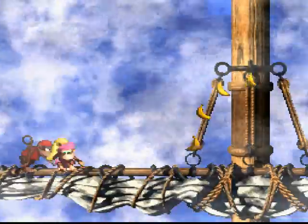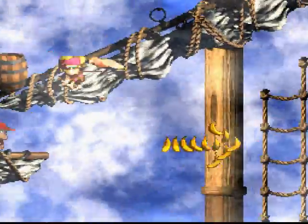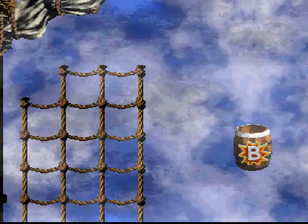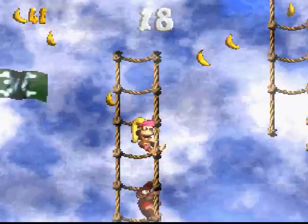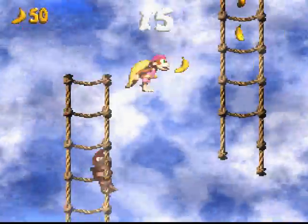So as you continue, you're on the second level here. Scared of this bug — most likely you want to use Dixie to get through this and hit that bonus. I like to use both. Sometimes I'm better with Diddy, but with Dixie you've got the helicopter hair spin, so there's another useful character.